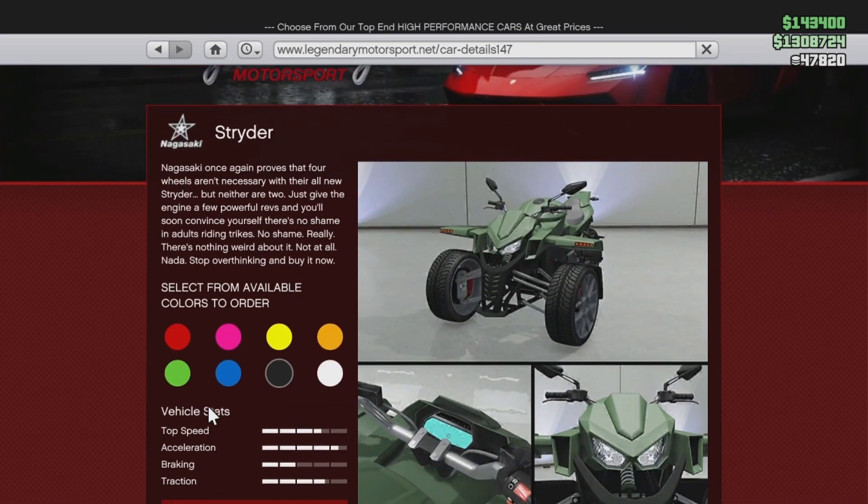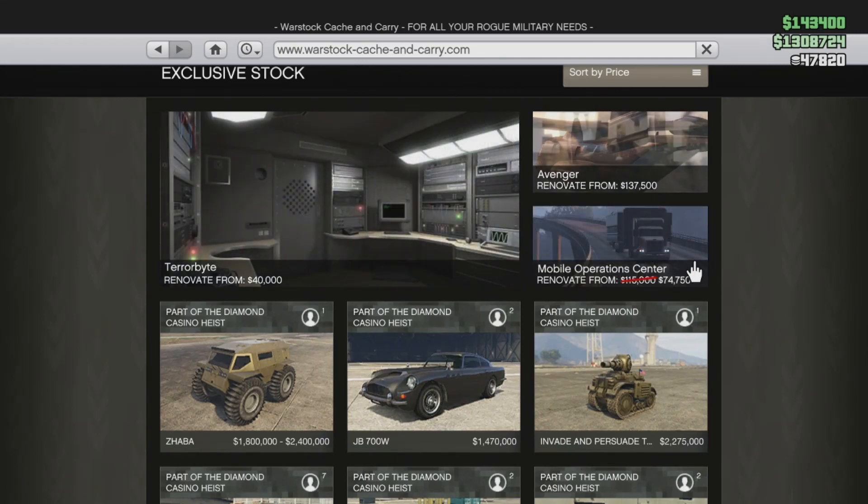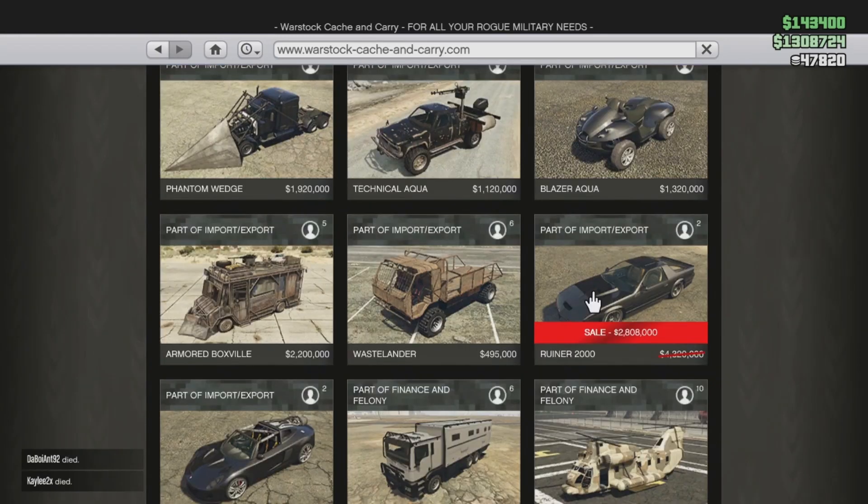This thing is $502,000, or buy it now for $670,000. So if you're a collector, I guess you can buy it, but as far as I'm aware so far, this thing's not really worth buying. As far as sales go, we have a few. The Mobile Operations Center is on sale, the Scramjet, and the Ruiner 2000. This thing is actually worth buying — you can do Fully Loaded with it, it's very good for taking out Mark IIs and other things. You do not pay any insurance on the things that you blow up while you have Fully Loaded running, so it's actually worth a buy. You can have a lot of fun with this thing.